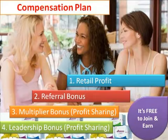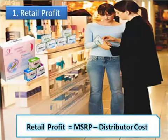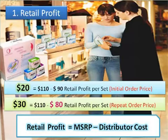For the first bonus, let's talk about retail profit. Retail profit is retail cost minus the wholesale cost — very simple. Let's say someone purchases from you for the first time; it's their initial order price, so you're going to get a $20 profit. Because remember, the first time someone buys from you it costs them $90. The second time they buy from you it's going to cost them $80, which means there's $30 in your pocket. Very simple bonus.